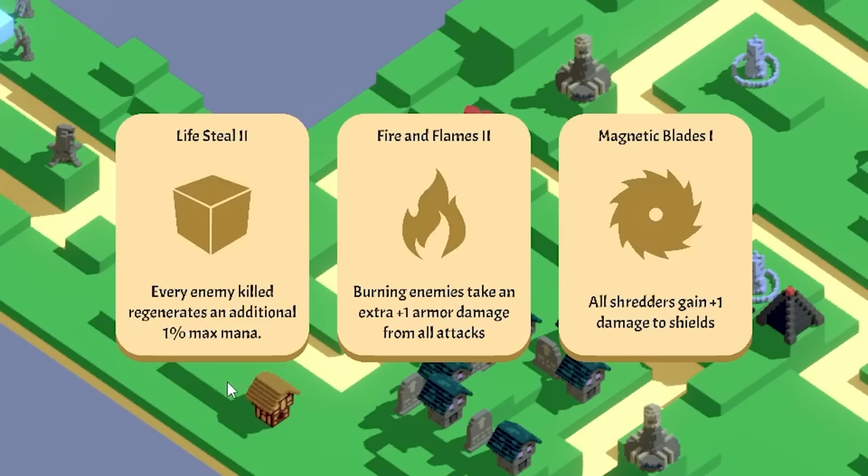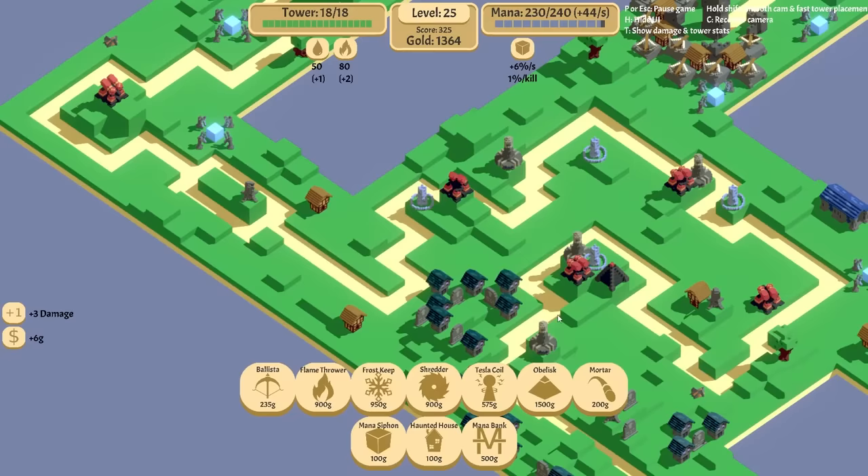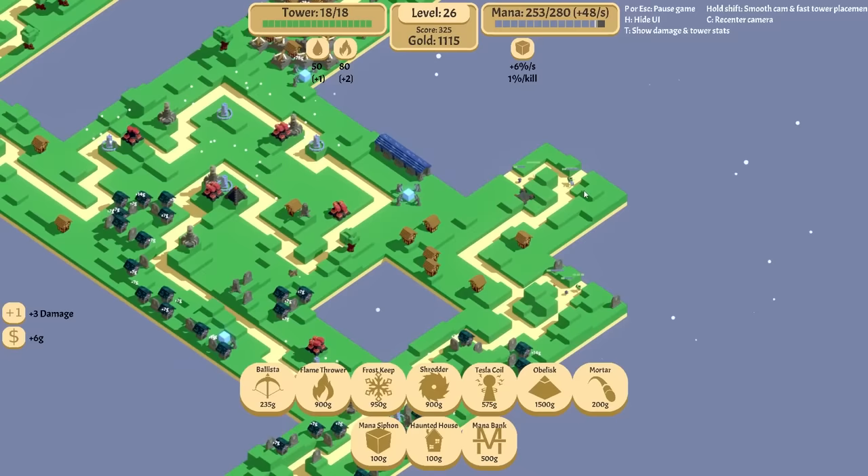More lifesteal — that's also good. We can do the magnetic blades because we're still having trouble with shields. And all three of these are great. We're going to be okay on that. Let's do the shields — shield damage. We're going to buy some more mana banks and we're going to expand. It's split again.